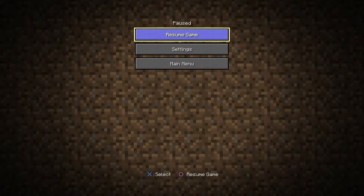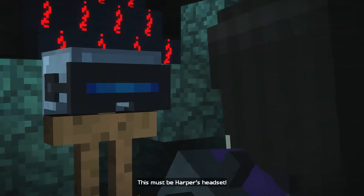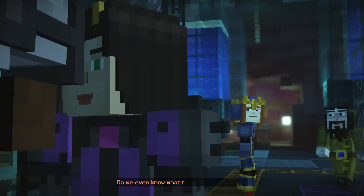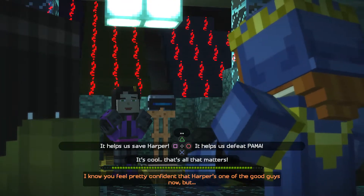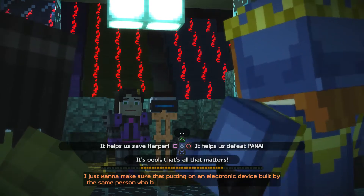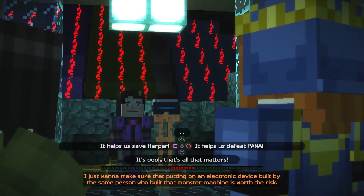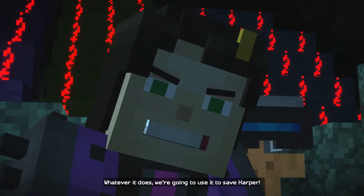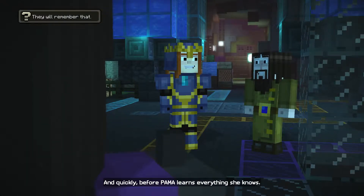We are back with our Episode 7 playthrough for the good choices and we're gonna hop right in. We're gonna get this VR helmet — it's kind of funny that it had this in the game. I don't even know what this is supposed to do since VR is pretty big right now. I just want to make sure that putting on an electronic device built by the same person who built that monster machine is worth the risk. Whatever it does, we're going to use it to save Harper — and quickly, before Palma learns everything.